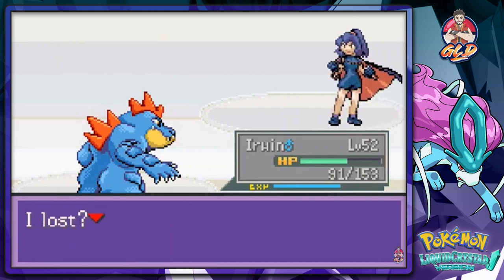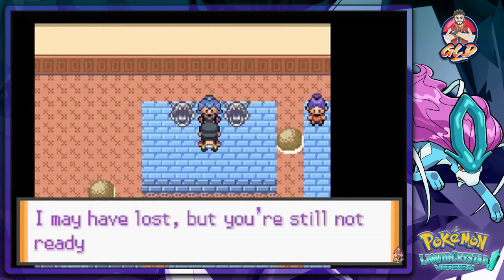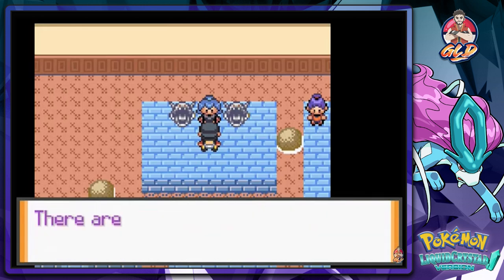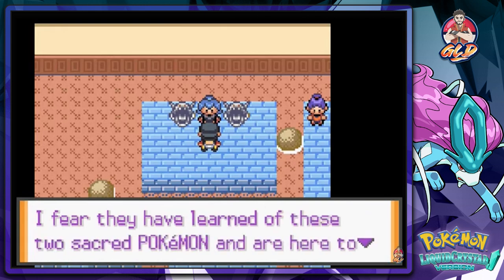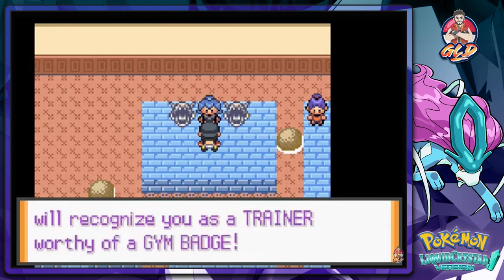Claire has been defeated. She says 'I lost - I don't believe it, there must have been some mistake.' I just beat you fair and square. She says 'I may have lost but you're still not ready for the Pokemon League.' Behind the gym there's a place called the Dragon's Den - there are two sacred Pokemon living in harmony deep inside. Some gang members have been spotted there recently. If you can get rid of the gang, I will recognize you as a trainer worthy of this gym badge.